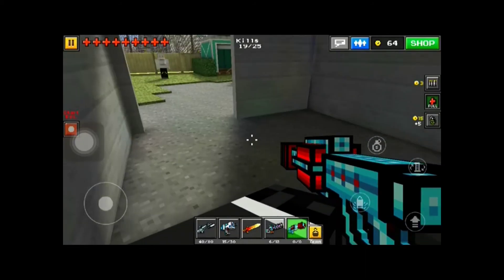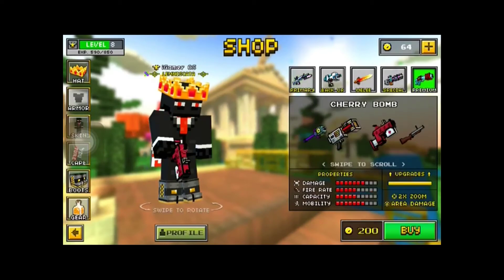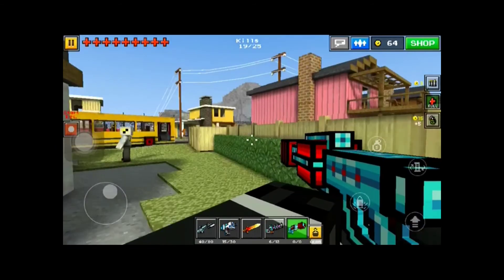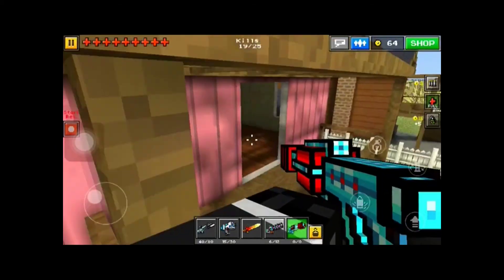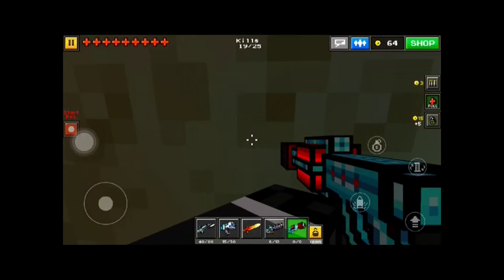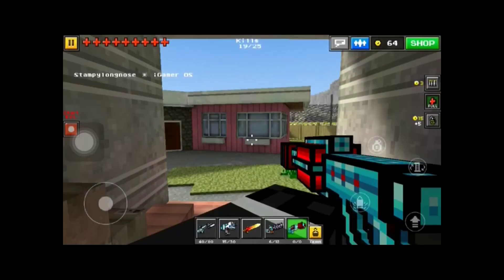This gun does burn through ammo pretty quickly. What other guns are in this slot? I'd probably recommend a gravity gun over it because of its splash damage and good ammo capacity. This thing does not hold a lot of bullets and doesn't have a huge bullet reservoir — I just bought two ammo packs and burned through it really fast. Thanks for watching, please hit that like and subscribe button, have an awesome day, see you later!